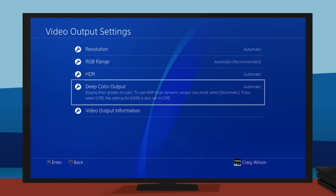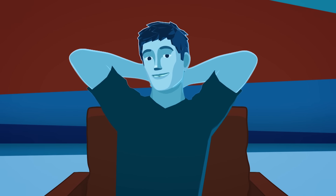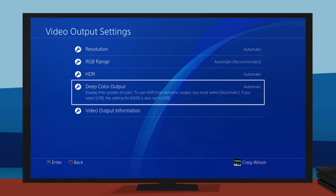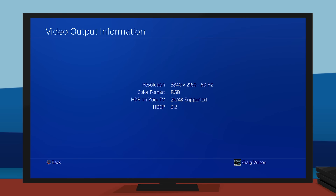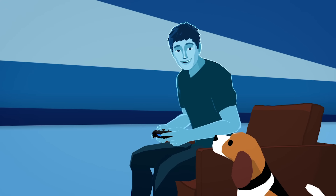If you have an HDR compatible TV, they should be set that way already. But if not, you'll probably want to change them. PS4 Pro can automatically detect your TV's capabilities. You can see these capabilities in the video output information screen.